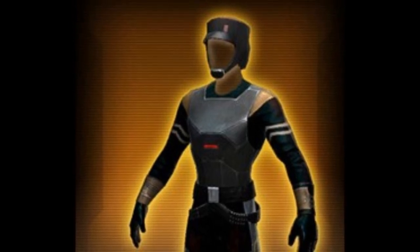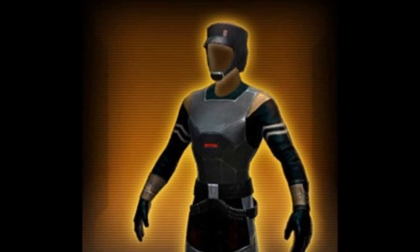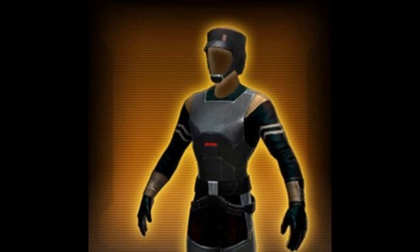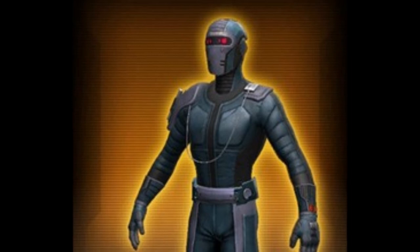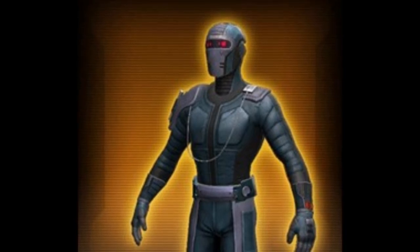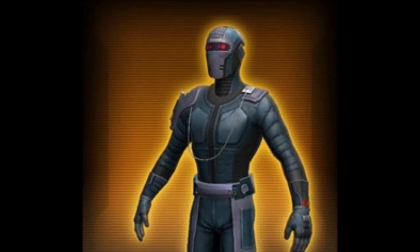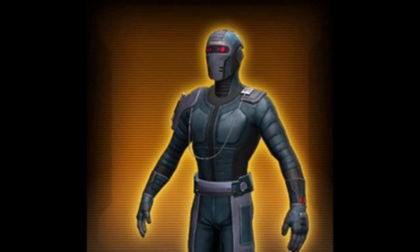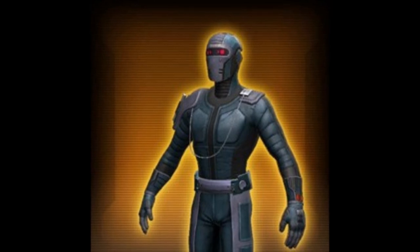Jumping to the bronze armor sets, things take a downturn. The Imperial Cadet's armor set is just kind of generic — the helmet is cool, but the upper body looks really plain. I could see some people wanting that helmet for Imperial Agents, snipers, or operatives, but otherwise not much use. The Inscrutable Pursuer's armor set has a helmet that looks like a reskin of the Agile Reconnaissance helmet, which was a gold piece — crazy to see a gold armor piece reskinned for bronze. The upper body doesn't look bad but is very plain and generic. Both of these are unfortunately just reskinned junk.